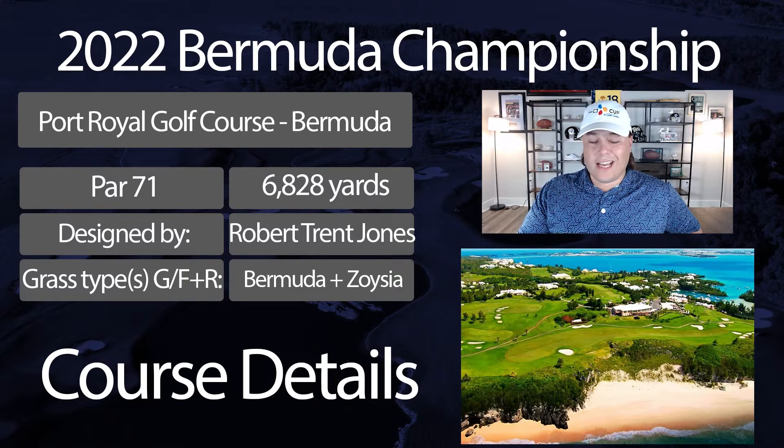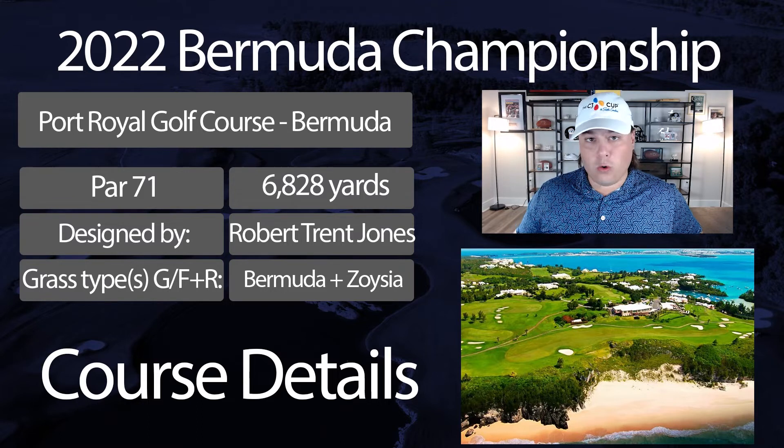Port Royal Golf Club, a Robert Trent Jones design, has been re-contoured a few times by RTJ over the years. It's a par 71 and most notably only 6,828 yards — on the shorter end of the spectrum, the second shortest golf course on the PGA Tour behind Pebble Beach, which is just 10 yards shorter. In general it's a relatively easy golf course, but it all comes down to the wind. Scoring averages run well over par — around one to one-and-a-half over — but some years like when Brendan Todd won, you get a 24-under-par winner and a scoring average close to one under par.